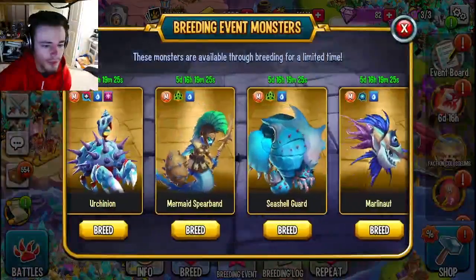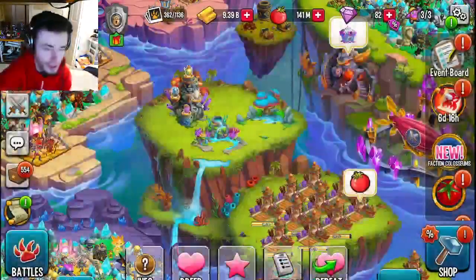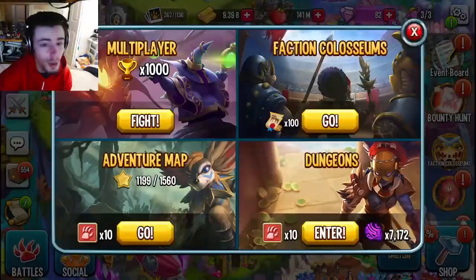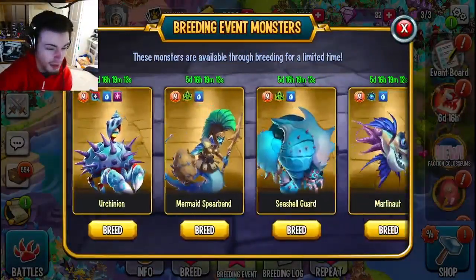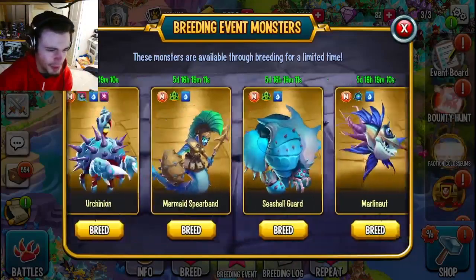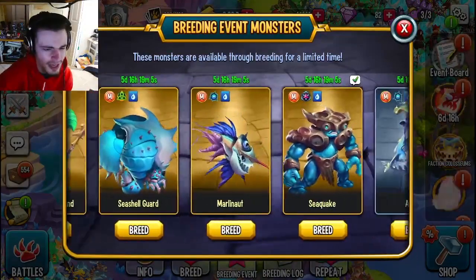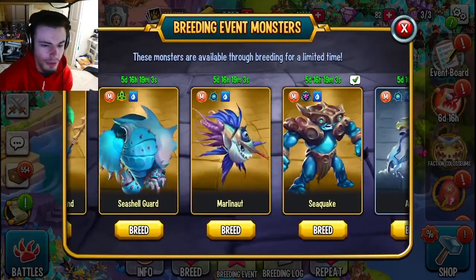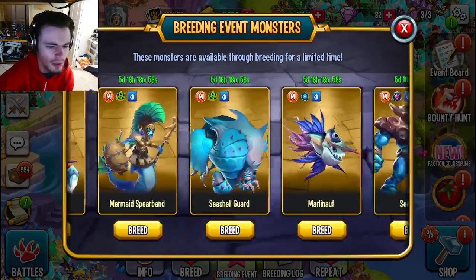Go into the breeding event and breed any of these monsters — try to get as many as possible, because if you can get three that would be best. The best out of all of these I would probably say is Marlonaut. Urchinon is decent, Mermaid Spearband is decent, but Marlonaut is the best one. Seaquake is probably the worst, so go for Marlonaut and whatever other ones you want.